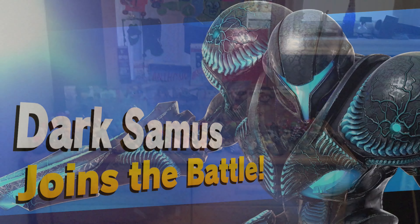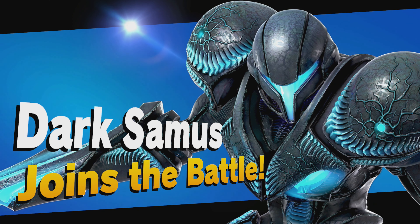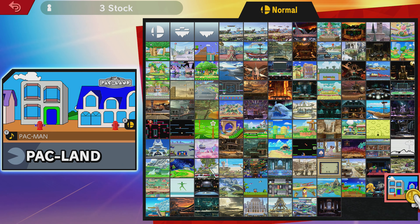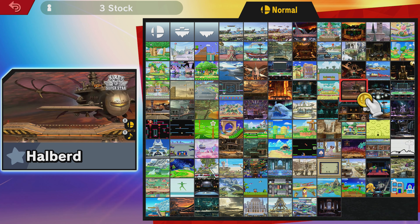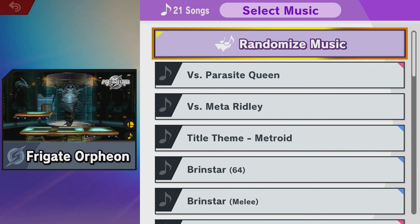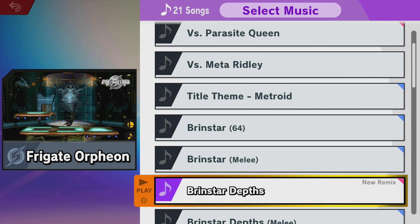Back in the game — went a bit high with that up special. Dark Samus joins the battle. We're going to use Dark Samus next time. Another Echo, very interesting. We can go back to the Frigate Orpheon versus Parasite Queen and Meta Ridley. Is there a Dark Samus theme here?